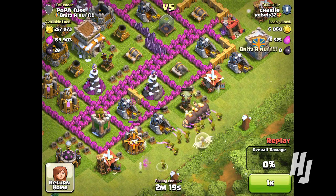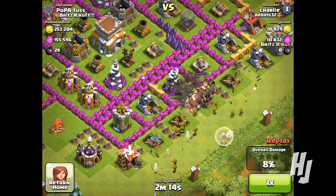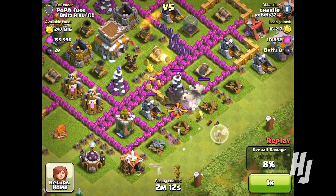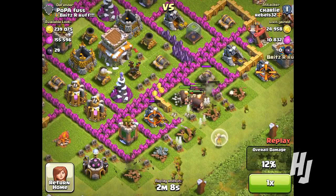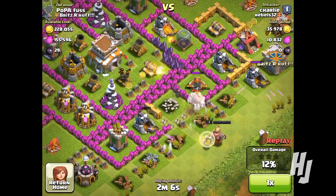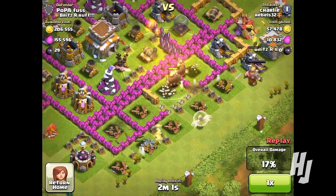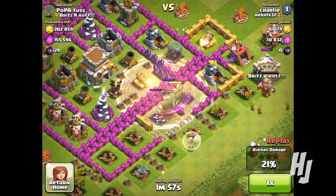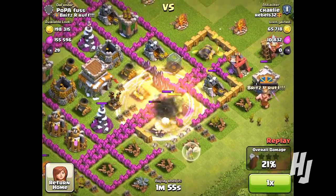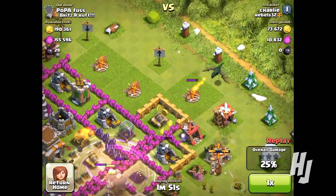I start off by putting some barbarians and archers down just to get rid of the air defense and some of the barracks and elixir collectors. Then I followed by putting my giants down and my healers, then I put down some wall breakers to try and get through as many walls as possible. My giants are going for the defenses and the cannons, my Barbarian King goes down, and eventually I put a healing spell down for my giants, followed by a rage spell to try and speed them up.